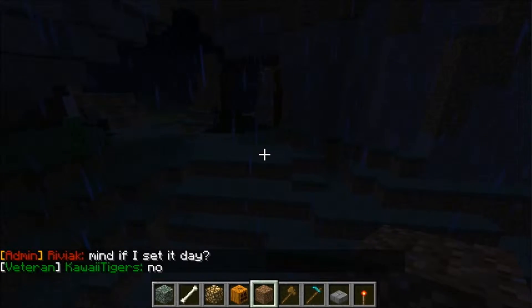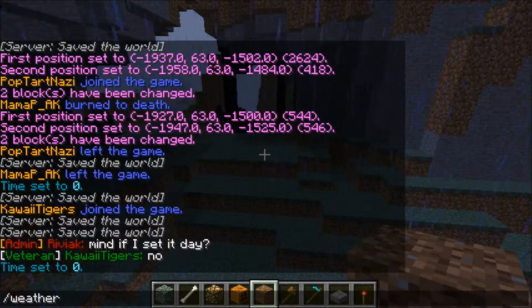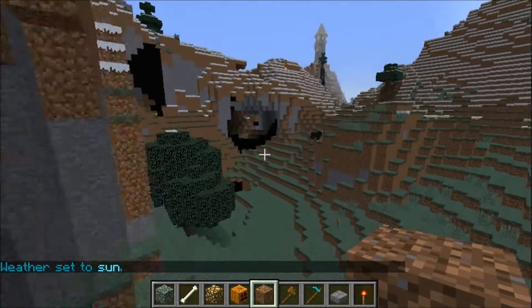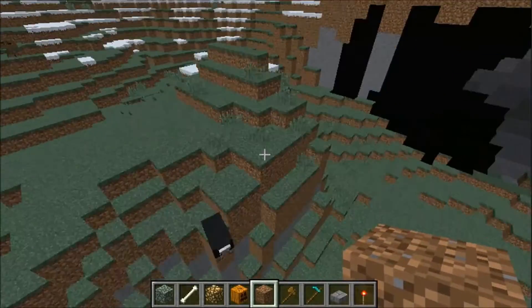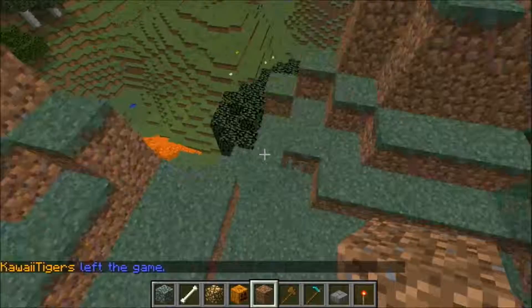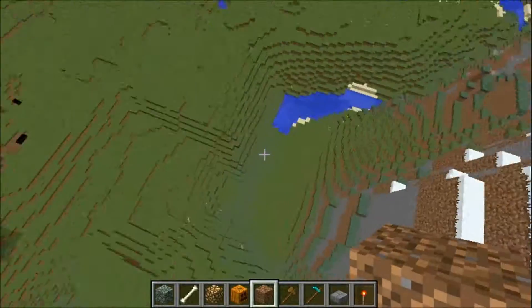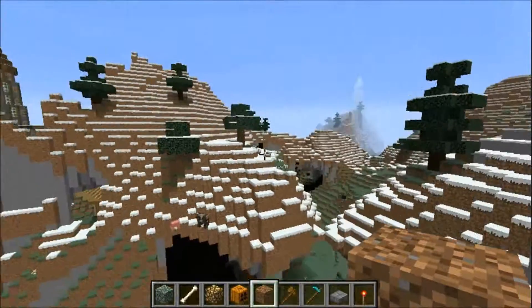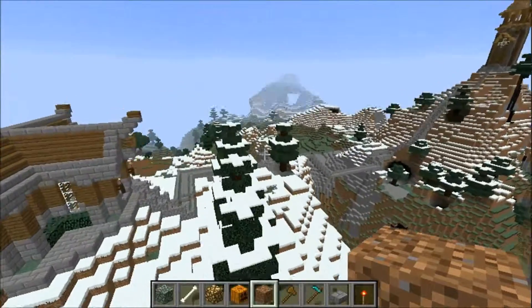I want to set it to day so I can properly show you this. Let me turn the rain off. I forgot the command — that's how little I've been on. I was going to build a little farmhouse up here, maybe a little stable back here, some crops after I leveled this out, and over here I was going to do a little silo with a crane thing that would drop down to the river. I know there isn't a river yet, but I was going to take this river and continue it along over here. And I'll show you what I've been doing over here.